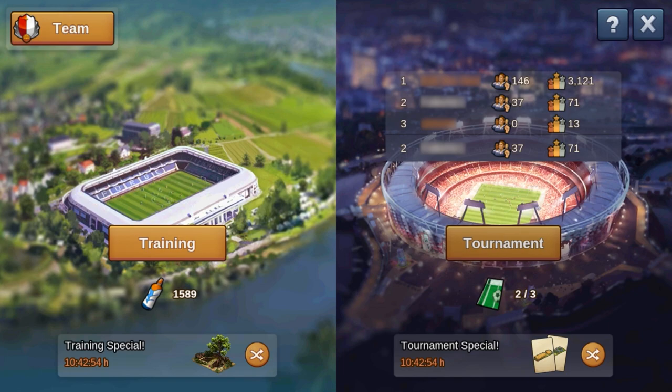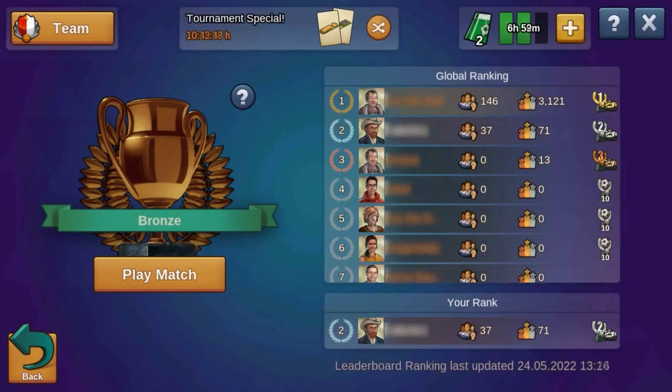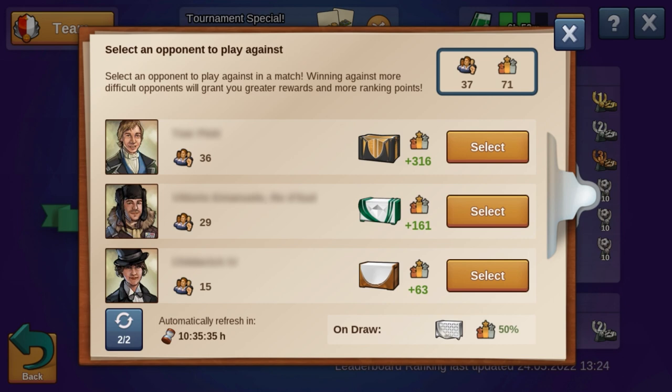Now, let's lead your team into the tournament! To play a tournament match, you need tickets. You get them just like energy drinks, but additionally they regenerate every 8 hours until you have collected 3 tickets. If you want to play a match, you can choose between 3 opponents: a weak, equal, or strong opponent.